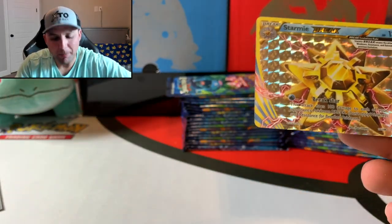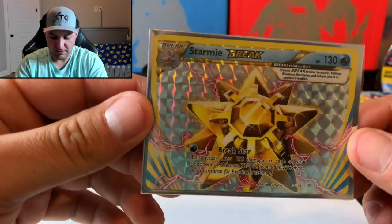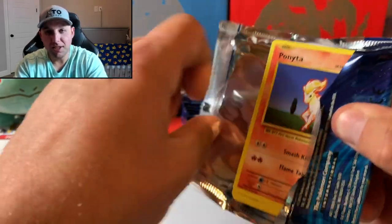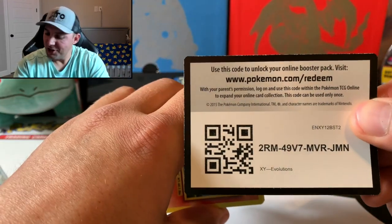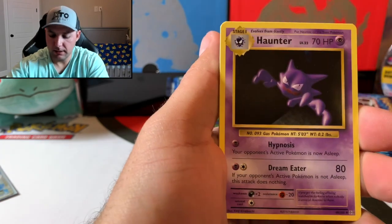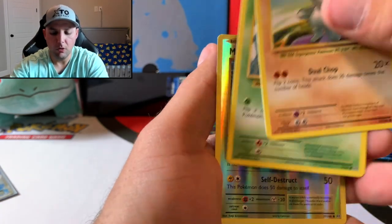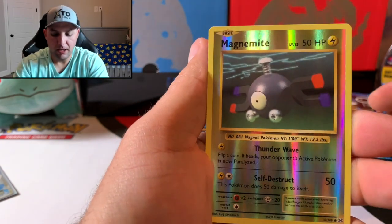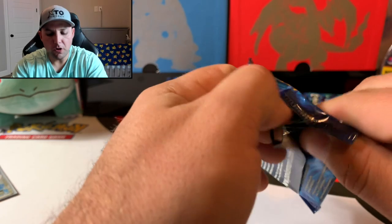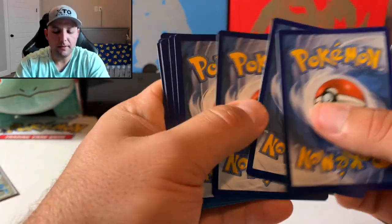I'm not the biggest fan of these Break cards, and I don't think a lot of people are, but they are gorgeous cards — look at all the colors. Really excited for the new Sword and Shield sets coming out. It's going to be Rebel Clash. Looking forward to some of those Dragapult cards. This pack: Slowbro Spirit Link, Pokedex, Haunter, Magnemite, Pikachu, Weedle, and the rare is an Arcanine.